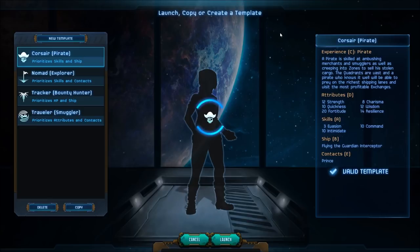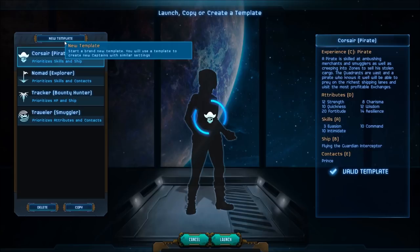We will be piloting the Guardian Interceptor. They say 'flying' here, and that's fine, but it says ship — it doesn't specifically say we're going to be flying it. And our contacts are the Prince. I say we go with it. Let's go.